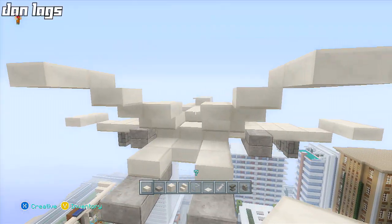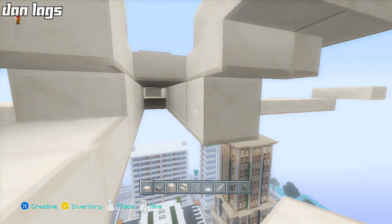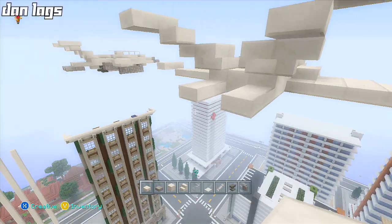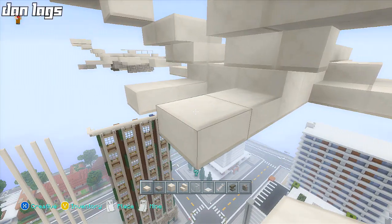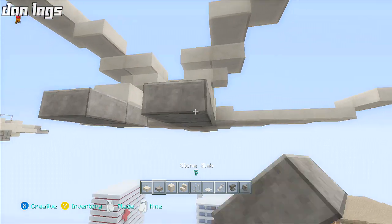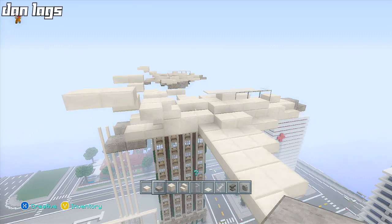I apparently suck at copying my own stuff. We're gonna place some full blocks of quartz like that, then two quartz slab blocks back like this, and underneath that a couple of stone slab blocks right there to add a little bit to the back.